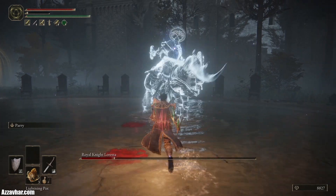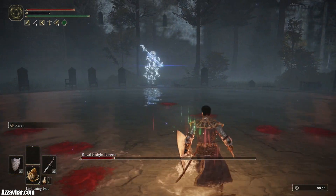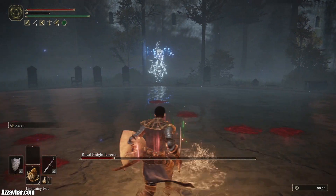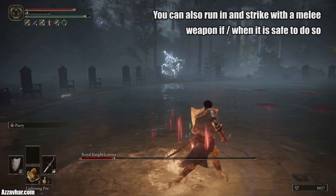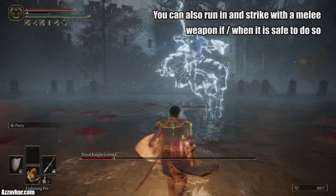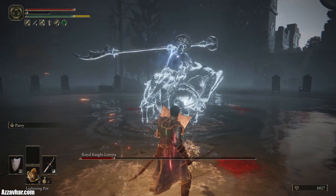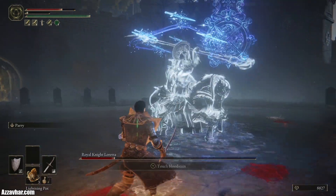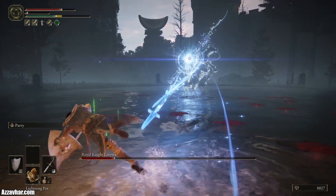You can block the physical attacks if you've got a good shield. Our shield is very good against physical attacks but it's not very good against magical attacks. For that reason I'm not really using the shield much on this fight, because the magical attacks will just go straight through it. It's good against physical, but magical not so much.